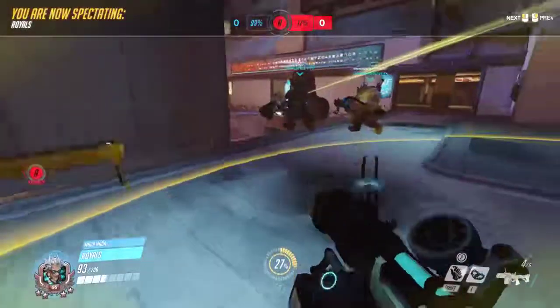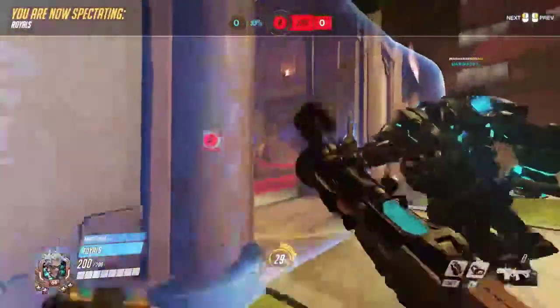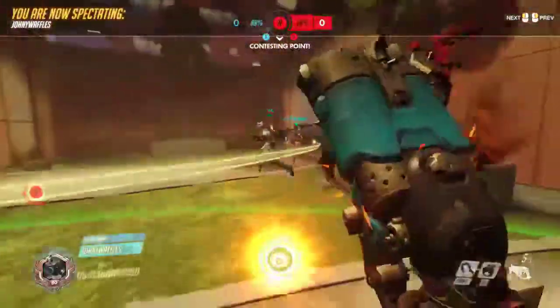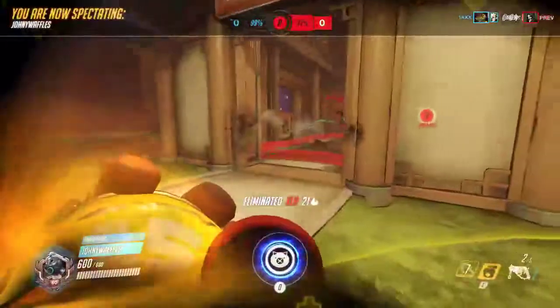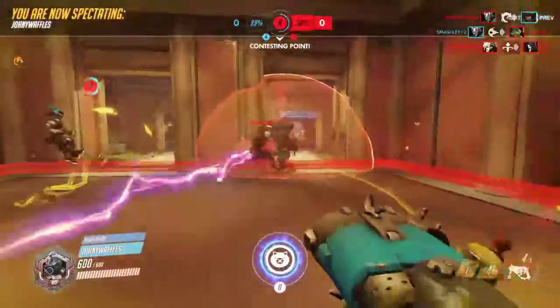Johnny Waffles having the ultimate available should be pretty good for them on this approach — if not melting through the shields, just shoving them away from that point or into a corner where Royals can fire away. Oh, got the hook! That was so clutch and they've actually pushed them off of the point — no one's on the point anymore for the enemy team.